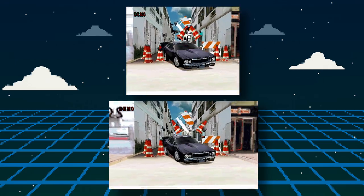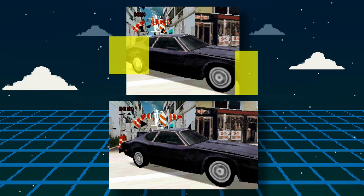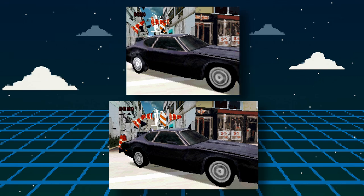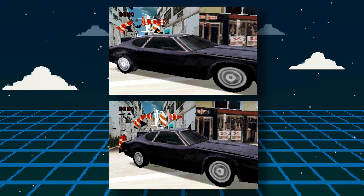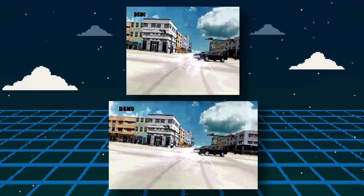I'll pause it right here. If you look at the bottom widescreen capture, you can see the entire back of the car and most of the front. That is not the case with the top capture where the front and back of the car are cut off. The easy way to fill a 4x3 game into a widescreen area is to stretch the image. When I do that to the top capture, the car is now looking skinnier and the back of the car is still cut off. So this widescreen hack lets you see more of your surroundings, giving you a wider field of view.